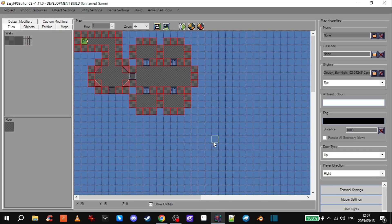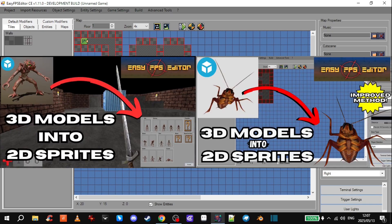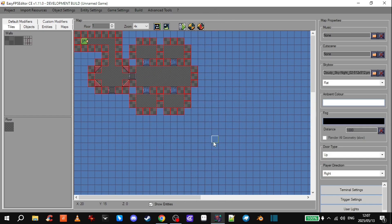Hey dudes. Welcome back to another Easy FPS Editor video. I know I've made this video twice already, but here's a third one — another technique for turning 3D models into 2D sprites.